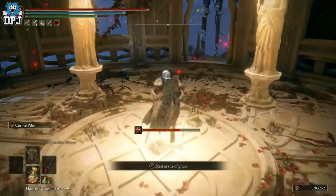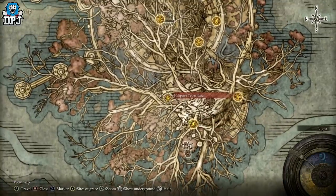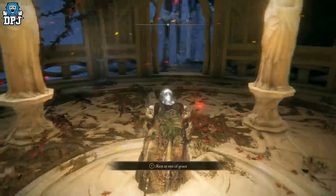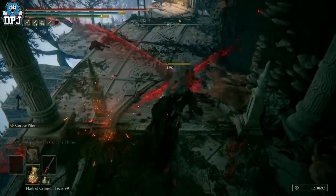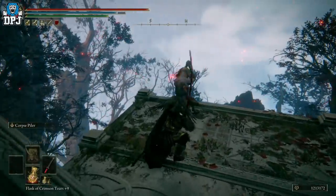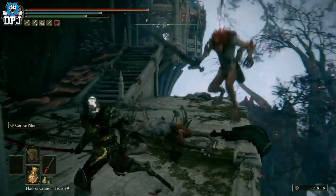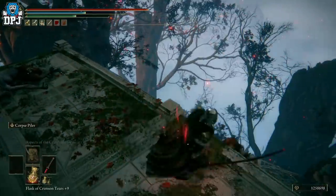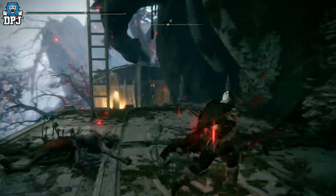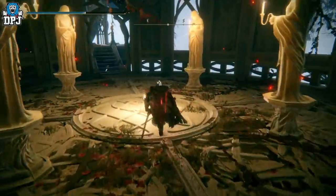Activate this grace point — I think it's the Haligtree Town grace point. From here, come down to the steps where there will be an enemy — he's not the one we're farming. There are also two others to quickly take out. The enemy we want to farm will fall down from above. As soon as he lands, take him out. There's a chance he may fall off the map if he's too quick, but if you stand next to him and spam the weapon pickup button, you'll grab it. Then run back to the grace point and repeat until you get the weapon.